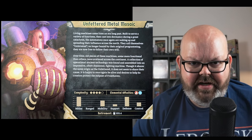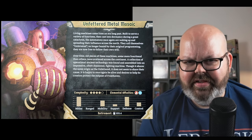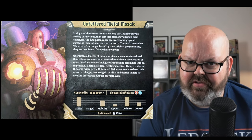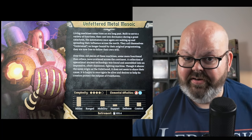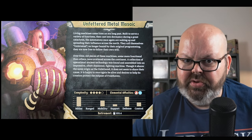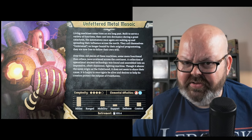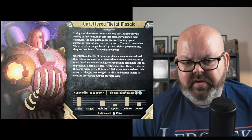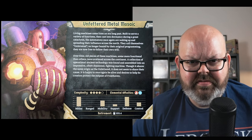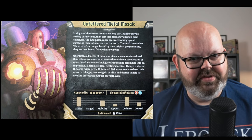Looking at the back of the character card — complexity 4 seems accurate given how much planning is required. It generates ice and fire, though element usage isn't very important for this character — I usually let other party members use them. The chart shows it's very heavy in melee and defense, which is true. You do have one or two ranged options, but generally you're getting up close with enemies. The Drill also has a lot of ways to defend and retaliate, and lists mobility as fairly high with some good movement abilities.